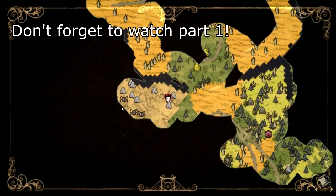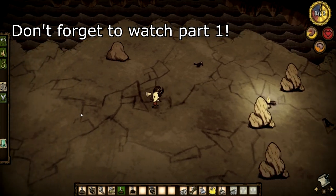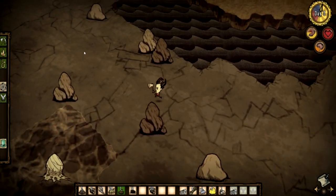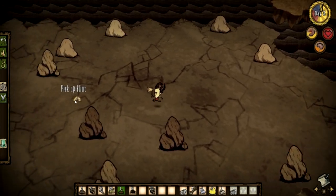We need to find some flint, continue over to the west, try and bypass the spider-infested area, and holy hell do we need to find some food. We can go back up to where we set those two traps earlier, and definitely need to make some more traps to keep the food going.